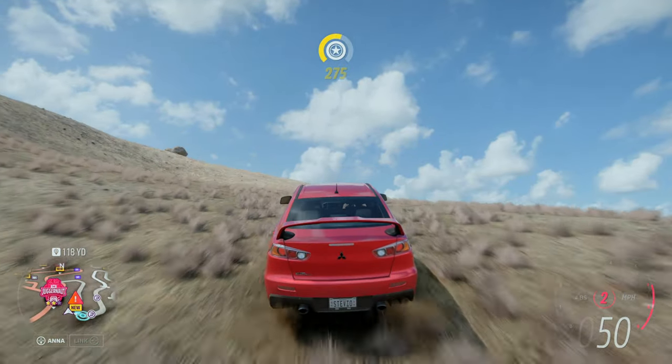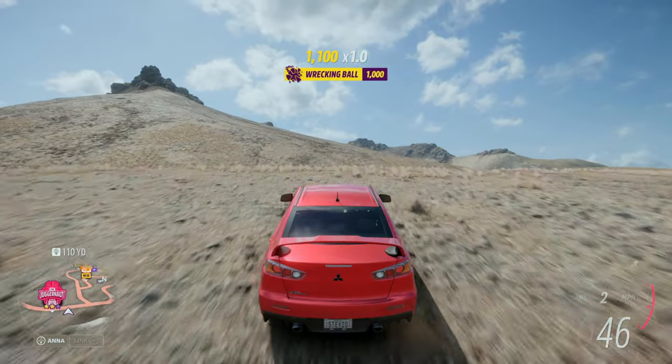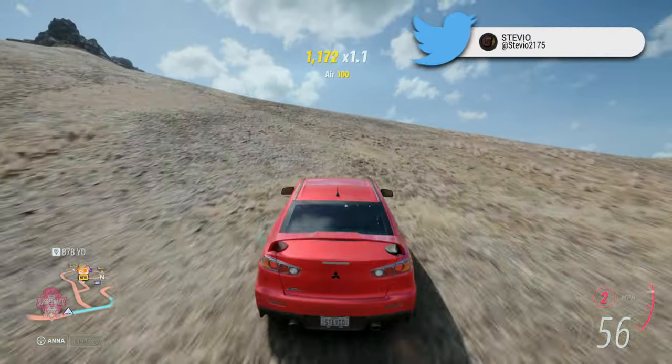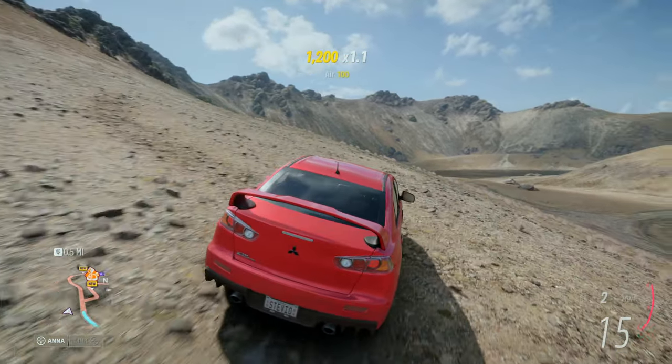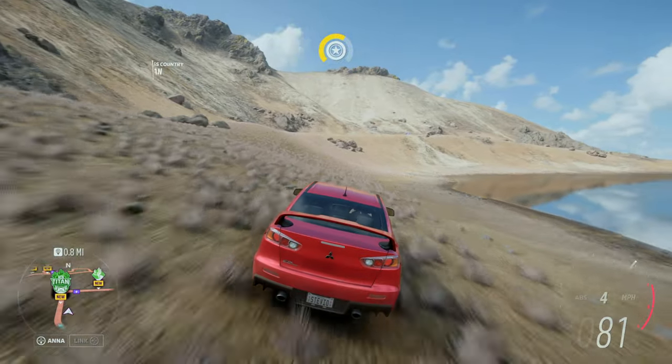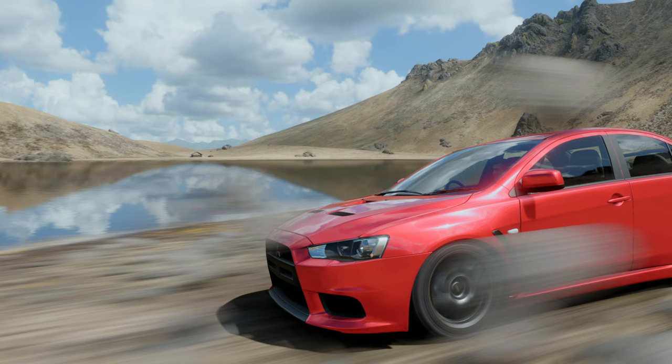As you reach the top, veer over to the left and you'll start to see some water. This storm season, autumn season, there's just water here — no actual lava unfortunately. All you've got to do is hit the d-pad up, or whatever it is for your platform, to pop up photo mode. Take a picture of your car and it is as simple as that — photo challenge complete.